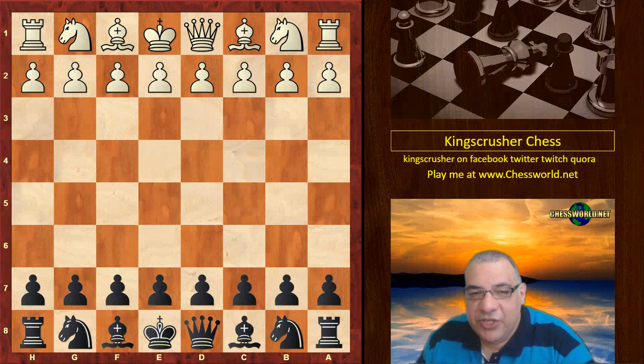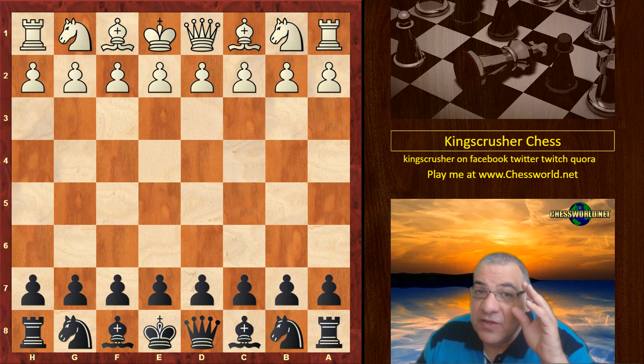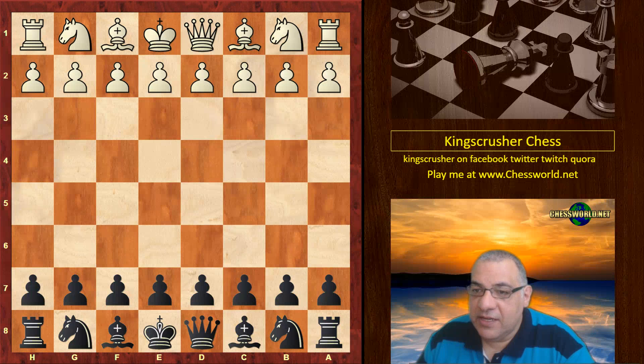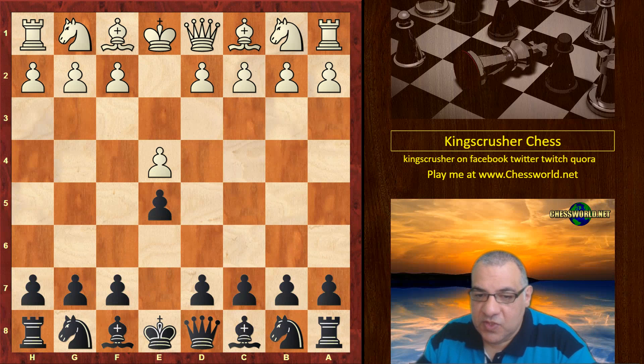Hi all, I have a cute little historical game to show you from 1860. Our first world chess champion William Steinitz was playing with the black pieces. This is played in Vienna, Austria, 1860, against Reiner. So e4, Steinitz plays e5.